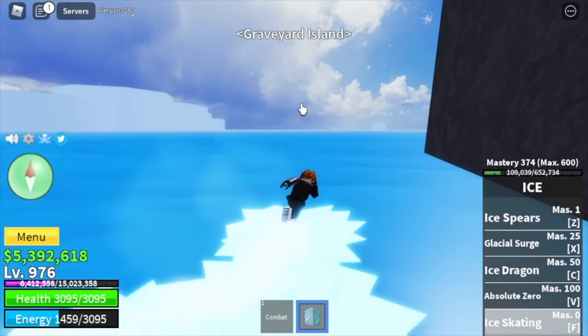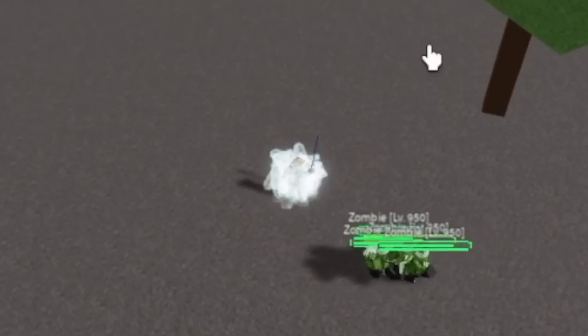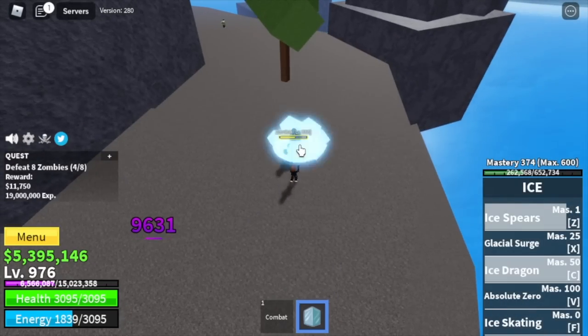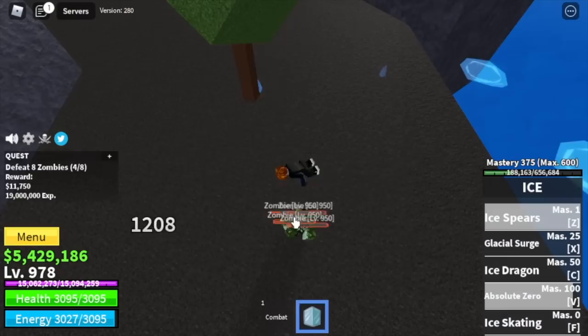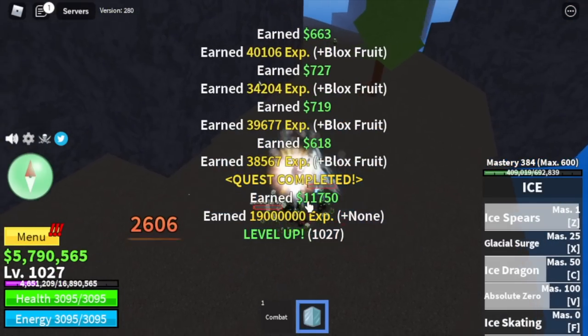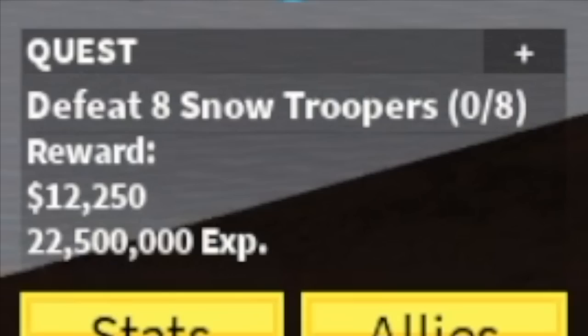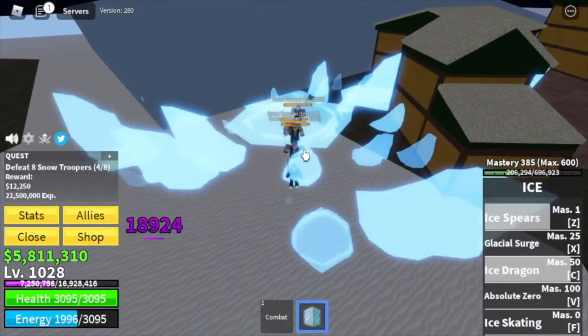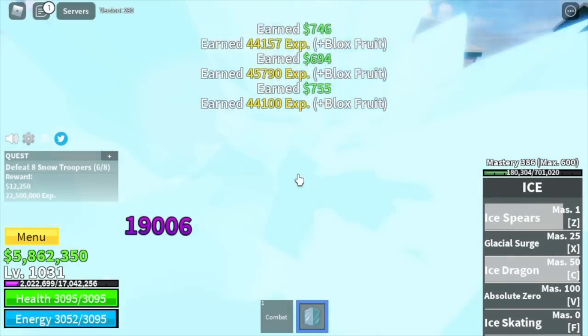Next up, the Graveyard Island — this is a lot easier. We're going to target the zombies here, only the zombies. Logia is in effect. You can use your left clicks and skills to defeat them. Target level here: 1028. After that, next area is the Snow Mountains — we're going to defeat the Snow Troopers. Same strategy as with the zombies. They're easy to defeat and near the quest giver, so our target is only this mob.